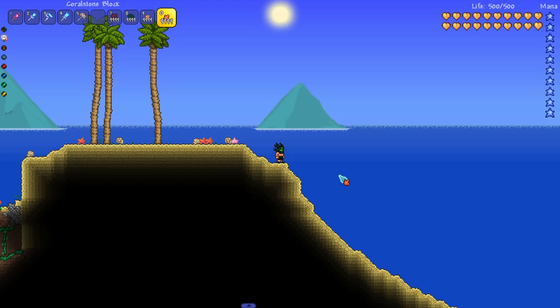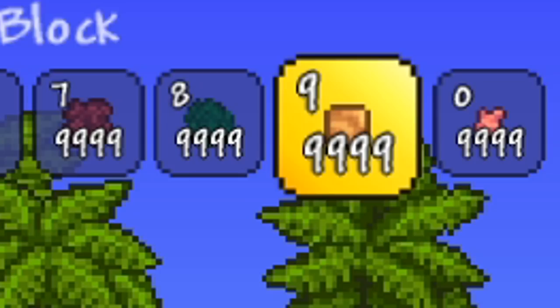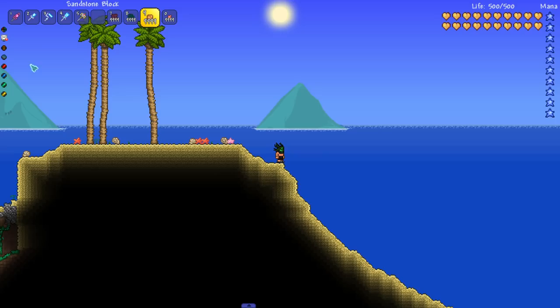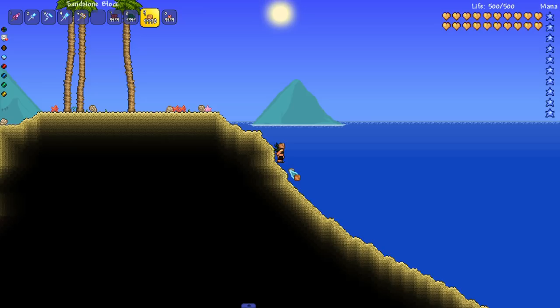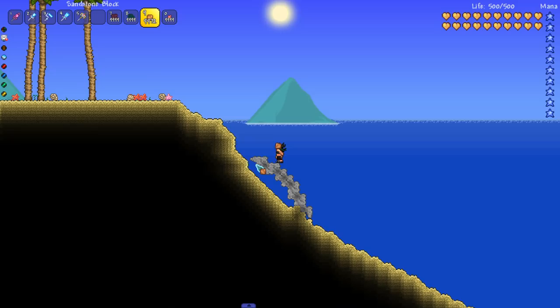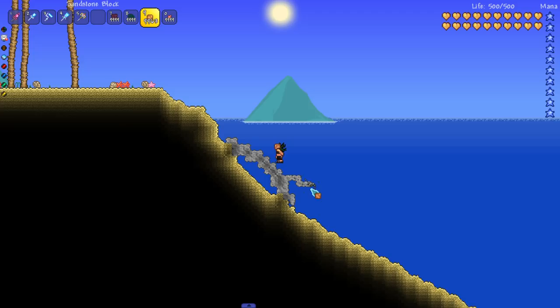With the ocean drained, we can now get started on the coral reef. What you're going to need for the foundation — which will take up the majority of the build — will be coral stone block, sandstone block, living leaf wall, and some flesh block wall as well. We're going to start off with the sandstone block with some grey paint, and basically we're just creating some jagged looking rocks, or perhaps they might even be dead coral, creating platforms from which we can build the rest of the reef.